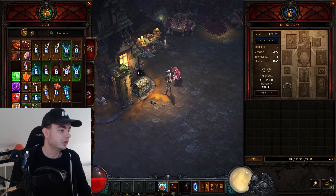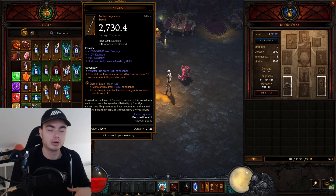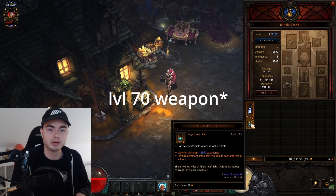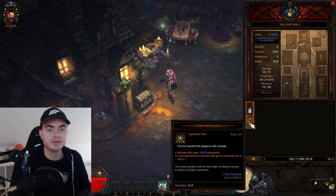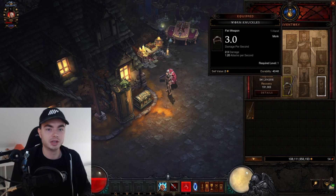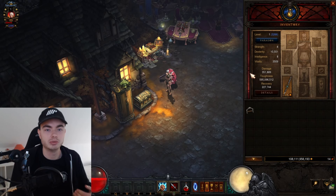Another quick thing we want to do is make an Ingeom. Try and get an ancient one, but if you don't have one, that's fine. You also want a Gem of Ease — it allows you to socket it on a level 1 weapon. As long as it's level 25, this is fine. Put the Gem of Ease into a level 1 weapon, and as you can see, we now have a ton of damage even on a level 1 character, which is really nice.